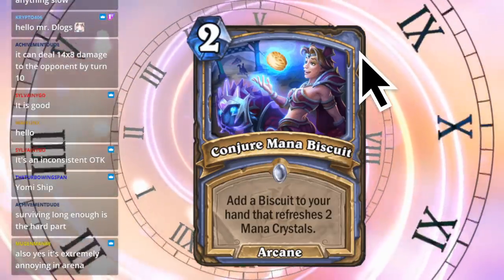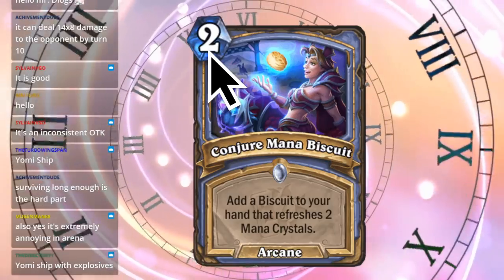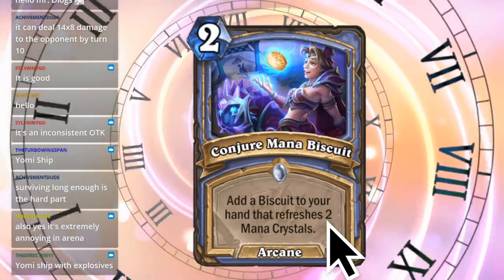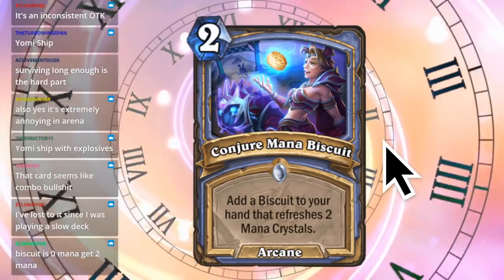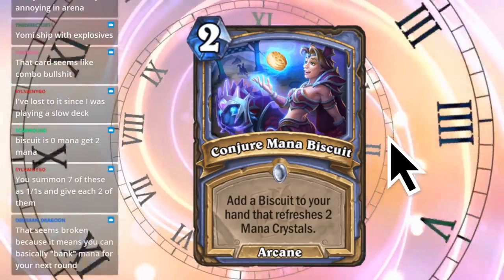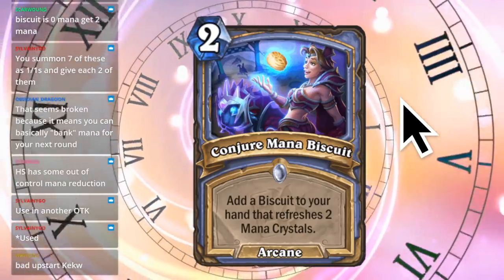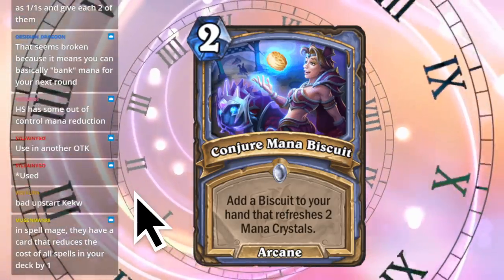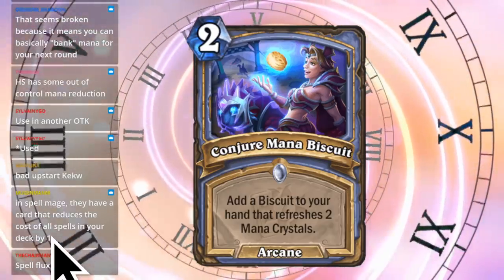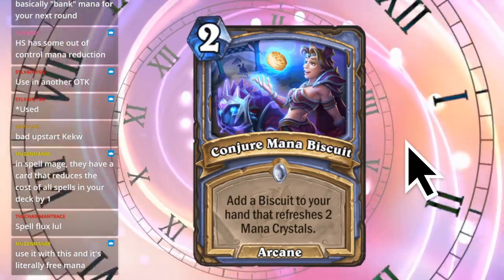Next, we have Conjure Mana Biscuit. This is a mage card, I believe, because of the background. It adds a Biscuit to your hand that refreshes 2 mana crystals. This card costs 2 mana. So you spend 2 mana to get a Biscuit which gives you 2 mana crystals - a net zero change. I can only think of a use if you're trying to save mana for a different turn - maybe you throw out a big minion and just need mana on a different turn. So this card is literally useless on the turn you use it, but it's probably a good combo setup. Chat says in Spell Mage they have a card that reduces the cost of all spells in your hand and deck by 1 - so it's a plus 1 in mana, making it literally free mana. That's pretty good then.